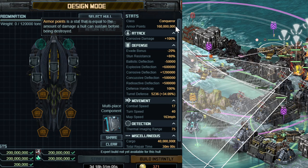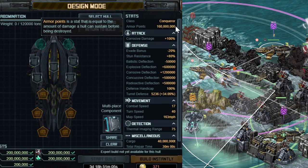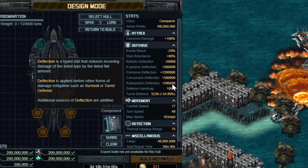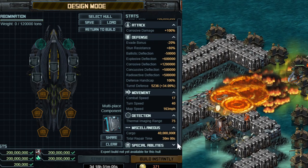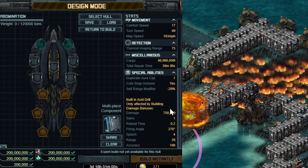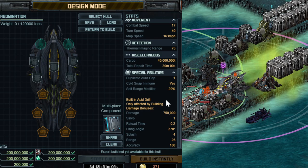The blank stats: 160 million armor points compared to the Exterminator at 125 million, so priority targeting will affect the Exterminator rather than this one — that might be something you want to consider. Evade does start out negative, Storm Resist is very high, which is great. Ballistic Deflection is negative, other deflections are decently high, except for Penetrative where there is zero — we'll circle back to that when we talk about armors. We also have a pretty low combat speed, as well as a few other stats. The interesting one is this corrosive built-in weapon, the Acid Drill, which is only affected by building damage bonuses, which means it really won't do too much to ships, but should do a whole lot to buildings. You'll notice in some of these replays people are attacking my Badgers with the drill, and it really does not do a whole lot, but it is insane against portals — it melts those things in 1 or 2 seconds.